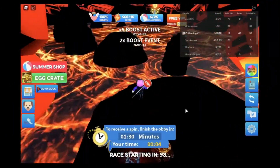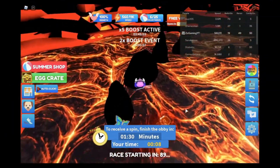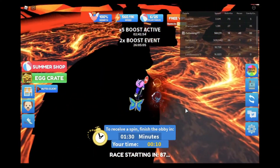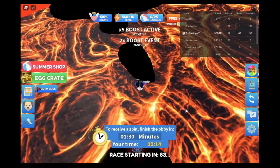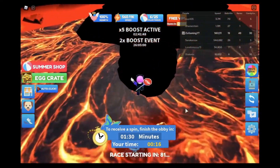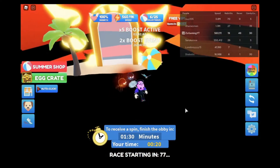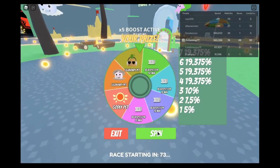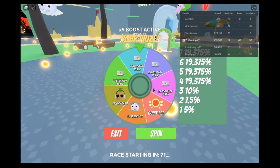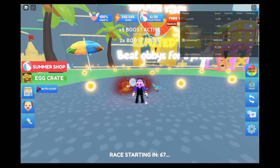The next one is a lava obby, which I can do first try just like the other ones. It's the hardest of them, but it's still pretty easy — just because it's the hardest doesn't mean it's actually hard. This one might take you a few tries if you're not that good. I recommend having at least 300k speed for this one. It's basically the same thing, except you get a mystery godly pet if you spin and land on the godly.